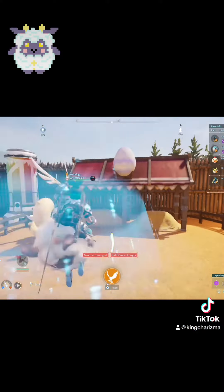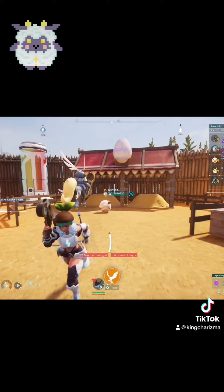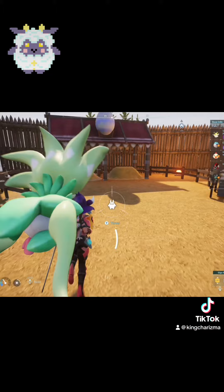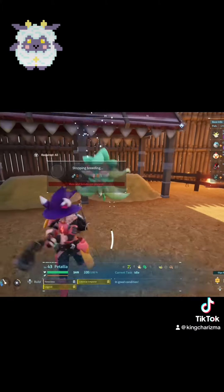Take that Pallidus and throw it in a breeding farm with Lamb Ball, and that will give you Patalia. We ended up pulling Ferocious on that.